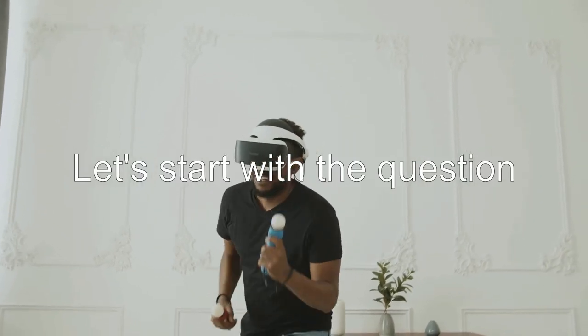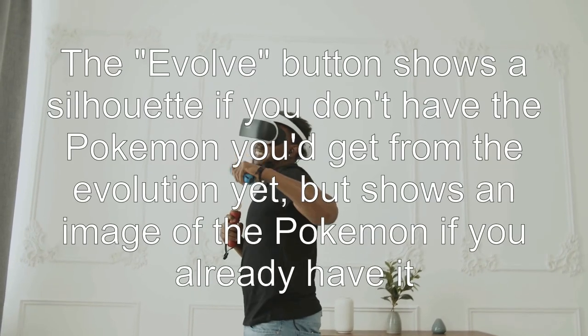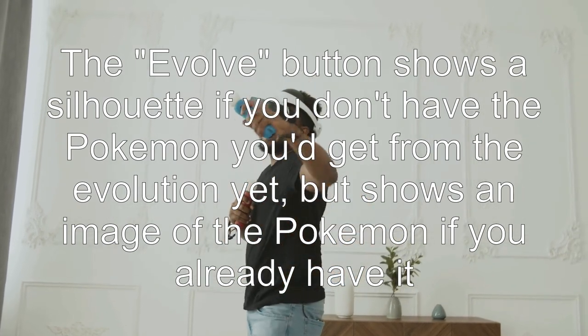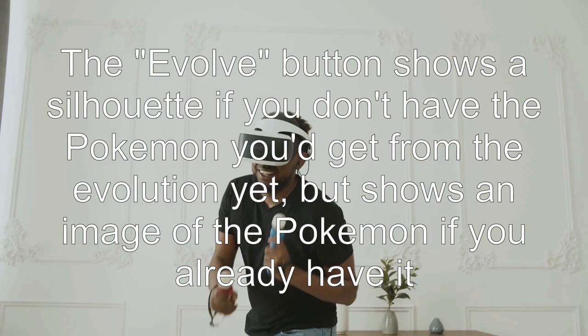Let's start with the question: do nearby raids only show silhouettes? The evolve button shows a silhouette if you don't have the Pokémon you'd get from the evolution yet, but shows an image of the Pokémon if you already have it.